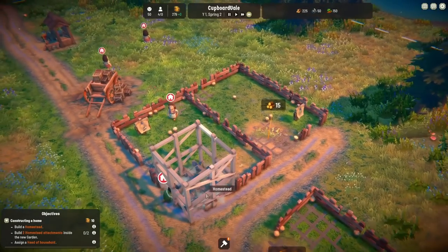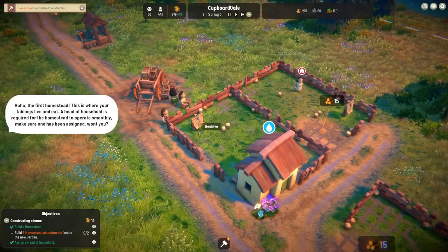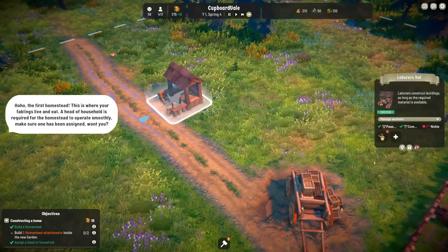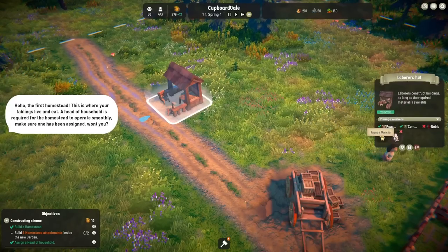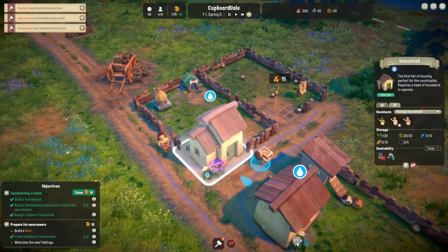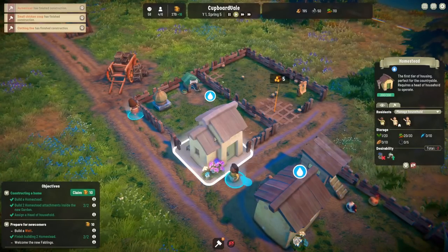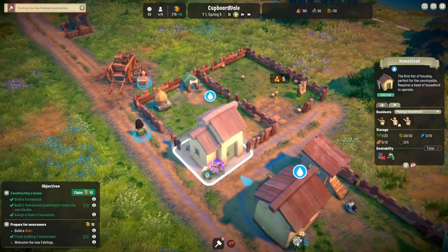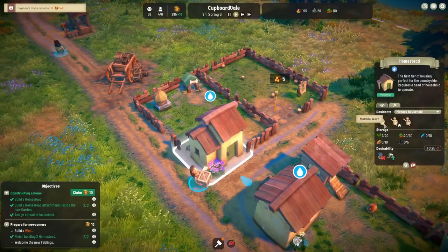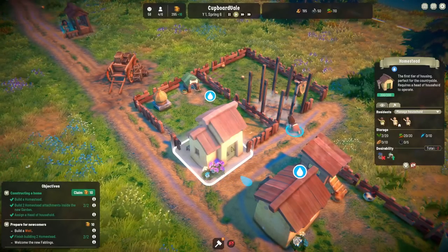Matilda is doing everything right now — building fences and houses and putting down beehives and planting flowers. Can she have some help? Can we get another labourer? Yes — assign a worker. So Matilda has been joined by Agnes. That should make things a little bit quicker. We have to assign a head of household — Beatrice Bonetti is the head of that household. The head of the household stays in the house, keeps it running, brings the food and water in, so they don't count toward our job total.